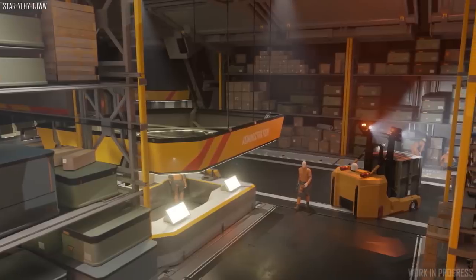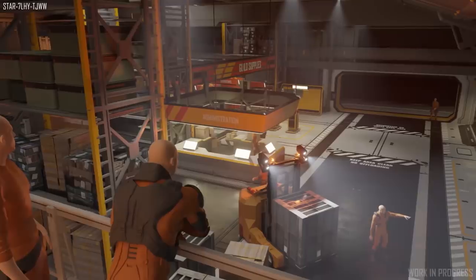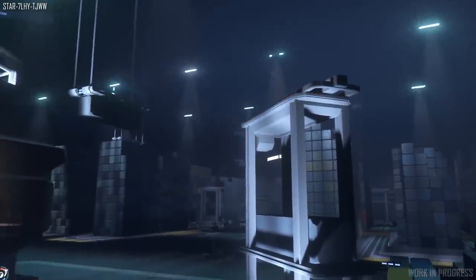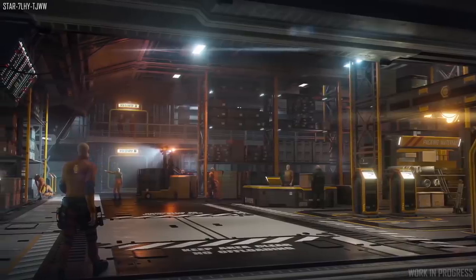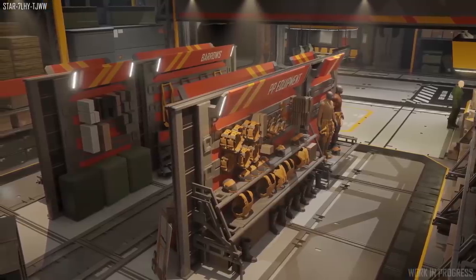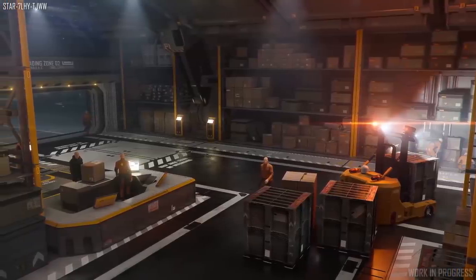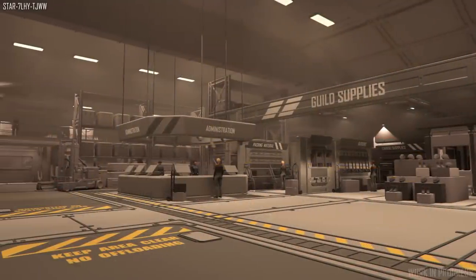Firstly, what are refinery decks? These are dedicated areas in rest stops that serve as mining hubs where players can drop off mined materials to be refined, pick up mining missions, or buy new mining equipment. In the latest monthly report there was insight into how these decks will function. The system design team have started implementing a new refining station kiosk — these will be what players use to convert their raw materials into refined goods that can be sold for higher prices and, in the future, used to craft items.